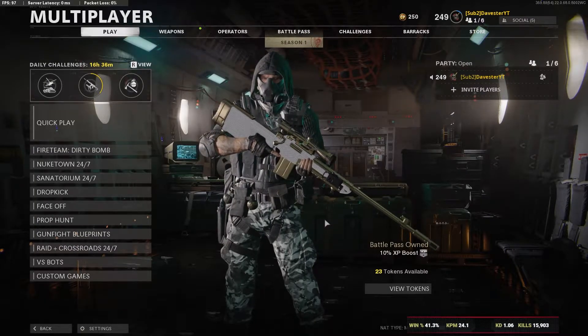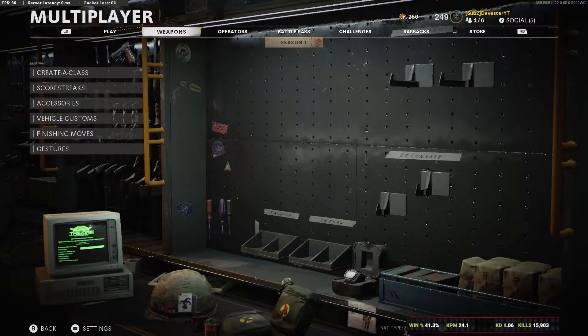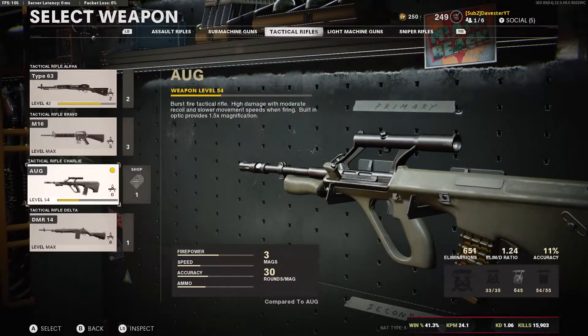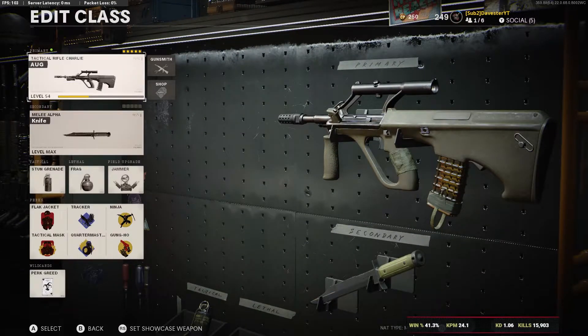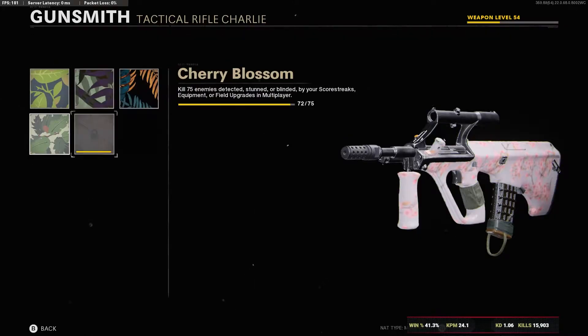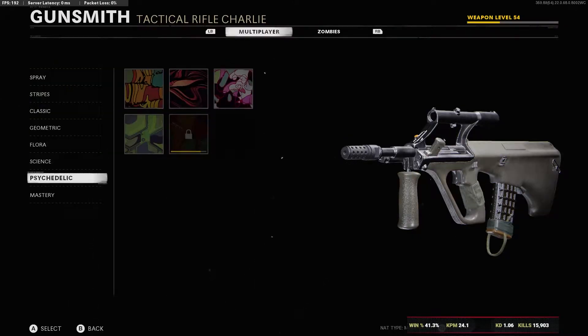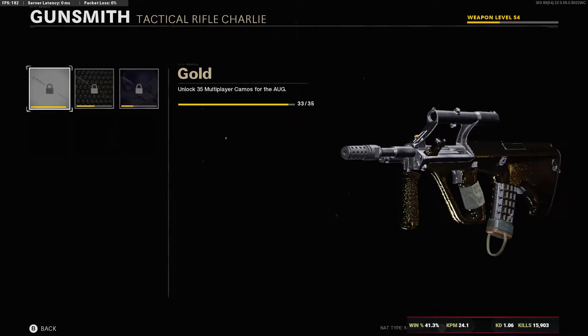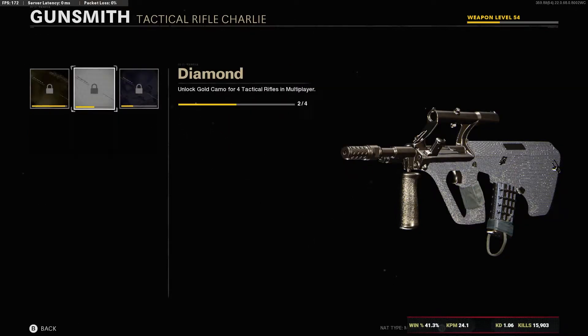What's going on guys, DaveSherYT back at it again on the Road to DM Ultra back in Cold War. Today we're going to continue the Tactical Rifles, the AUG especially. I just need, I think, 3 detected kills and 4 double kills, which would lead us to having gold, 3 or 4, and diamond.